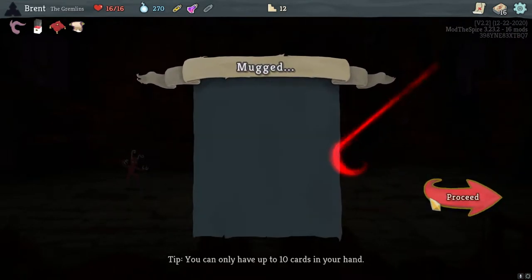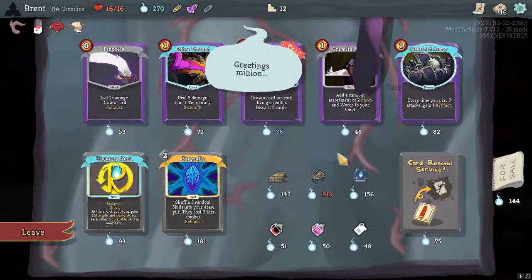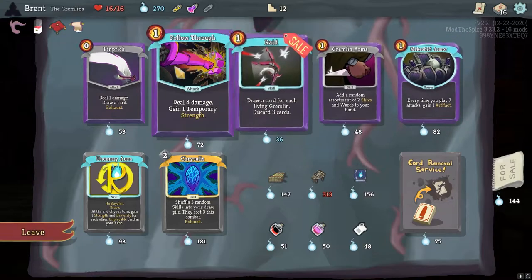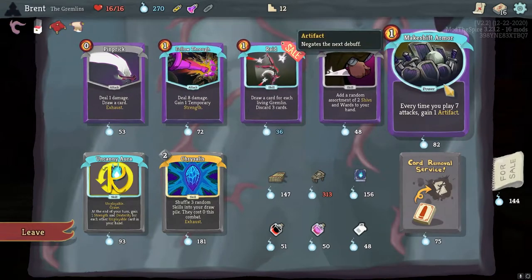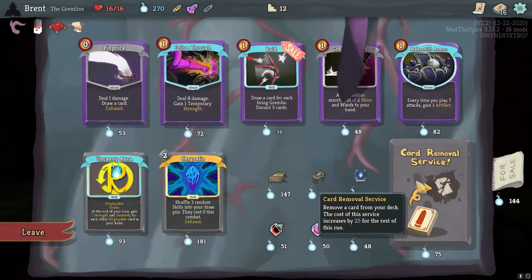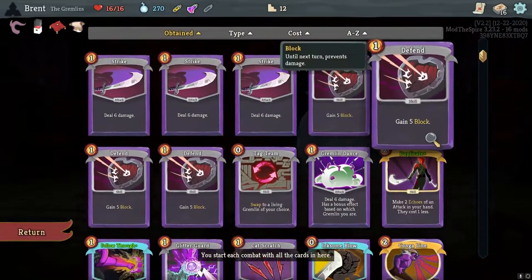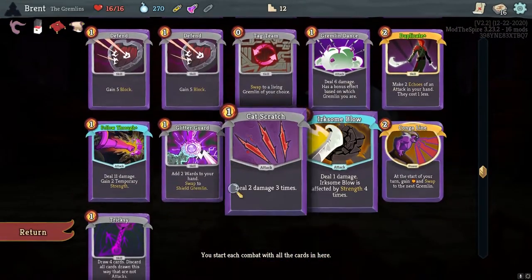I do like Trick See - let's get one of those. Playing a very loose base deck, so having more ways to get to the different Gremlins is pretty nice. Every time you play seven attacks game one artifacting - I like that. That with Pinprick, very good. Guidebook's also very nice. I don't know which one I want the most. I can't get them all. The artifacting is going to be very good to gain strength for all these cards.